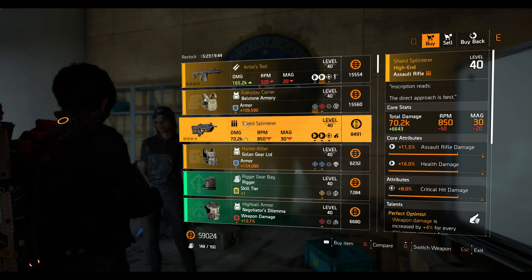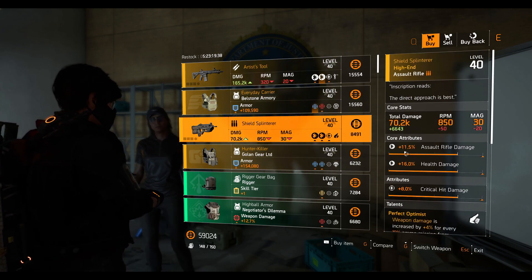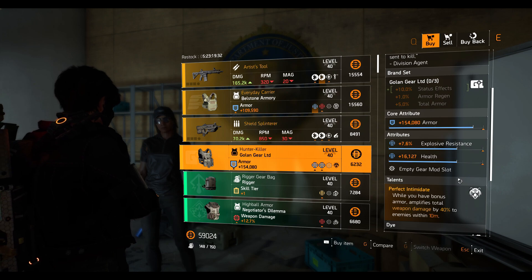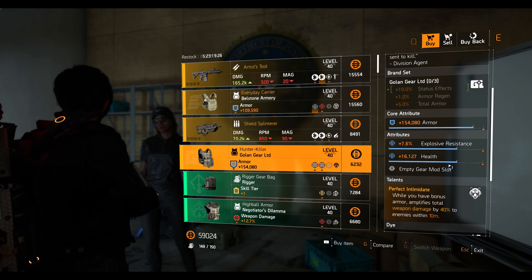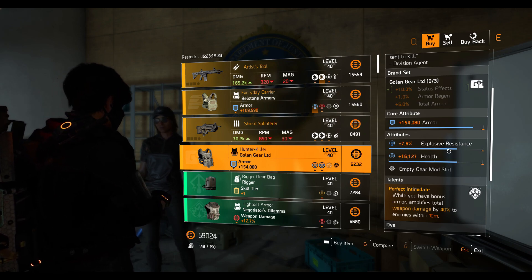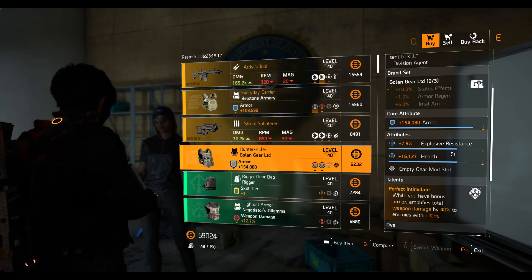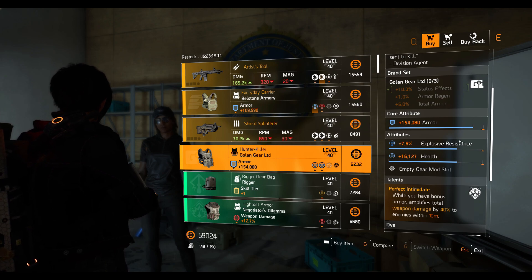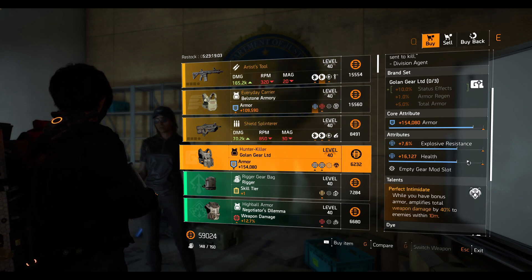Next we have the Shield Splinter assault rifle with the Perfect Optimist talent, 8% crit damage, 16% health damage, and 11.5% assault rifle damage. Then we have the Hunter Killer chest piece, which comes with the beautiful Perfect Intimidate talent — but this one is kind of bad because the substats are explosive resistance 7.6% and health 16,127. The armor is on the high side, but if one of these stats had crit chance, crit damage, skill damage, or status effect it would be really nice. Health and explosive resistance are basically useless unless you're making an explosive resistance build.